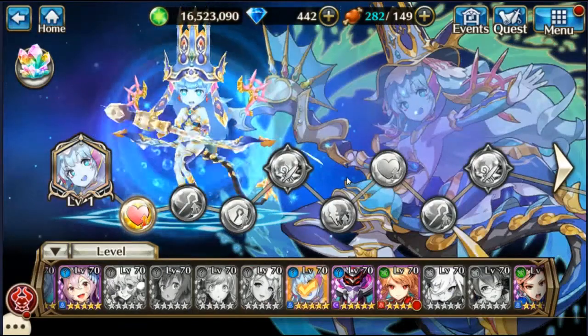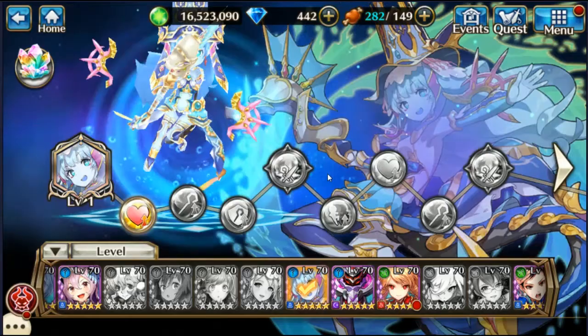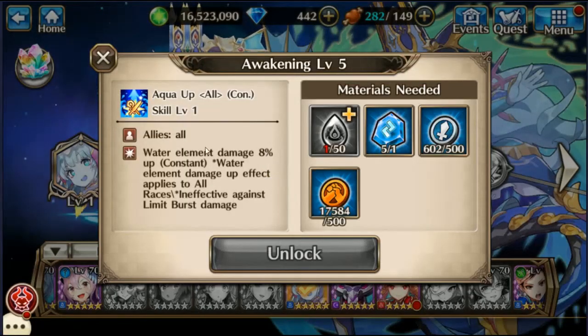Doesn't look terribly different, just a more dressed-up version. But what's going to make her incredibly useful is this Aqua Up All passive — all allies' water element damage percent up. Water element damage up effect applies to all races.